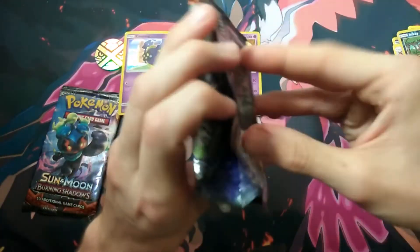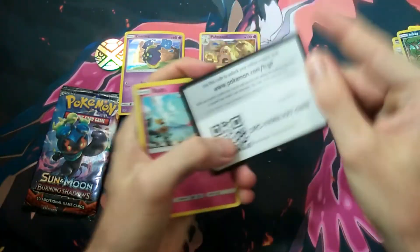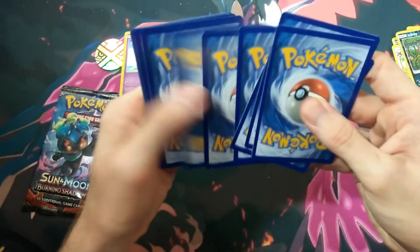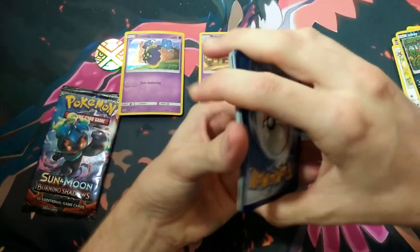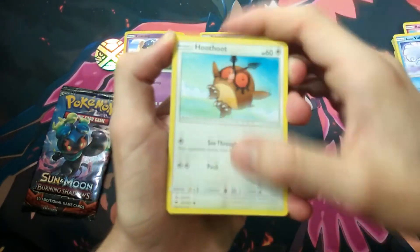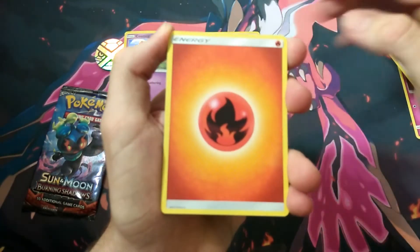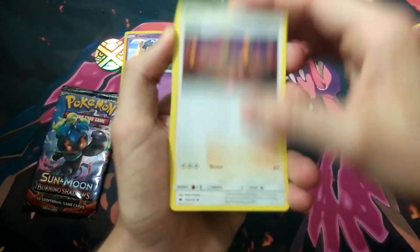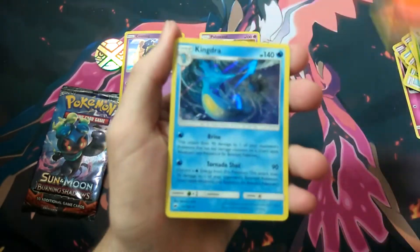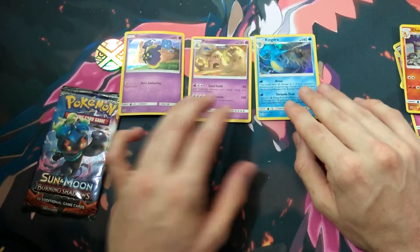Now that I know which way the codes are, I can fix that one up. There you go for the second code. And we have: A Rolt, Luvdisc and Vulpix, Hoothoot, Ledyba, Mudbrae, Fire Energy, Kiawe, Porygon2, Metapod, Charmeleon — not quite the Horsey but still another holo. Two for two so far. Very happy with that.